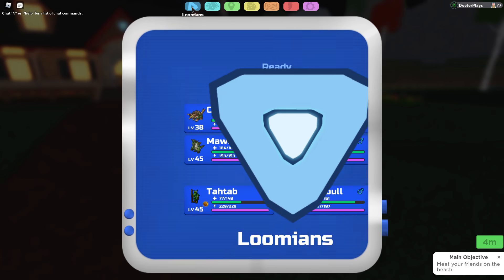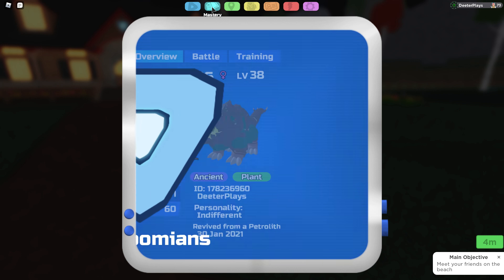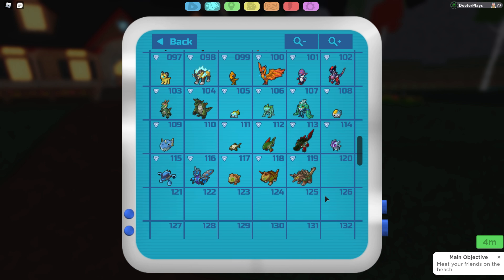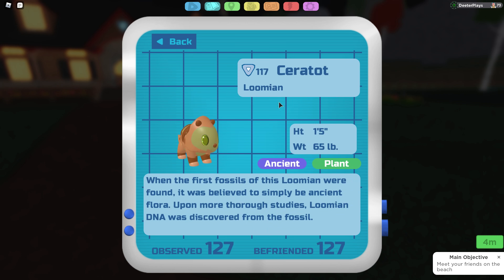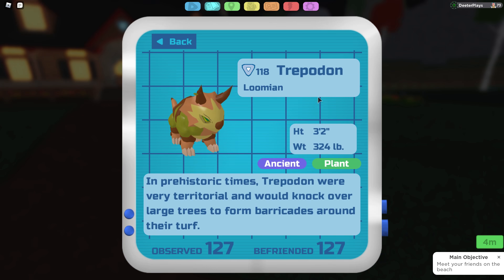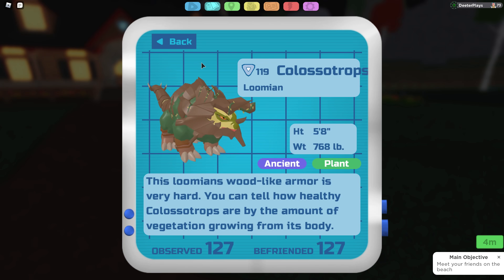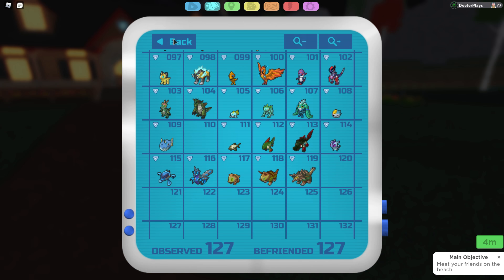There's also this other one, this dinosaur one right here, the Colossitrops. So if we go back into the mastery and see what we've got, that leads up to this one. We're going to try to find ourselves a Ceratot first and I'm going to show you how to get that. Then we're going to show you the evolution cycle into a Trepidon before it actually turns into the Colossitrops. It actually has the images here, so that's kind of a good thing.